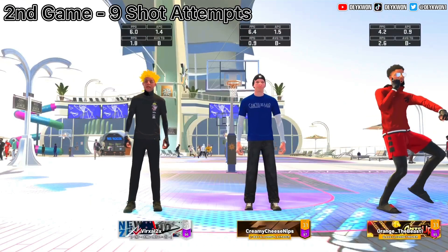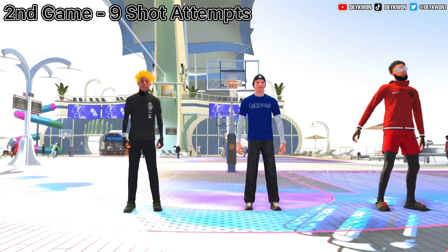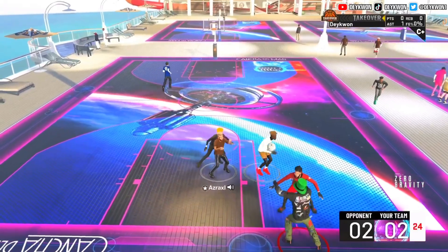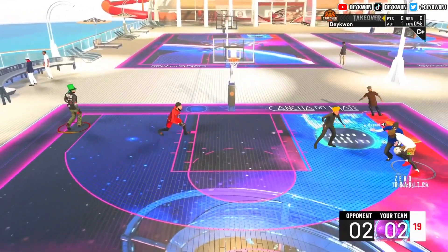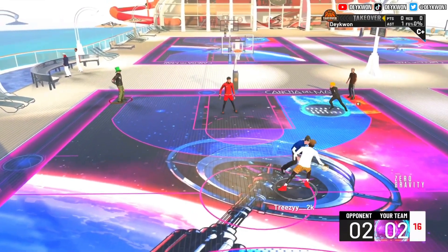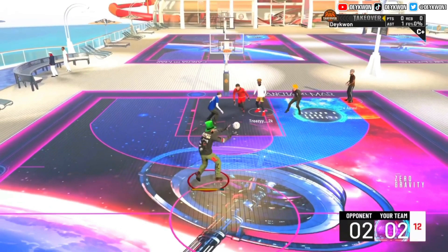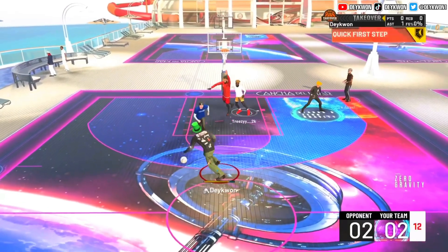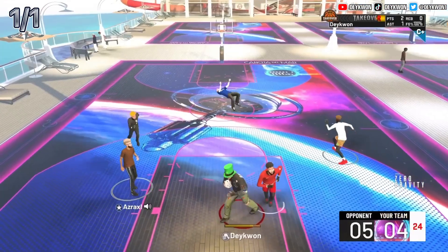We're on to game number two — this game we have nine shot attempts. The man we're going up against is another glass cleaner finisher; there's gonna be three games total in this video. Look at this clip: we give our man the ball and stand in the corner, but pay attention to when we come out. He's driving in — we sense he's either gonna take a bad shot or pass, and he passed. Us coming up gives him space to reset at the top of the key, then we take a nice simple dunk.